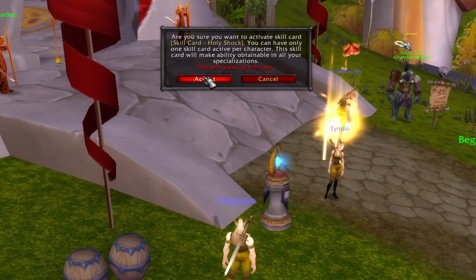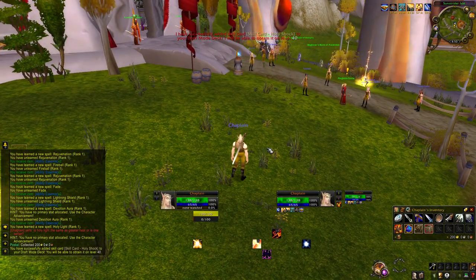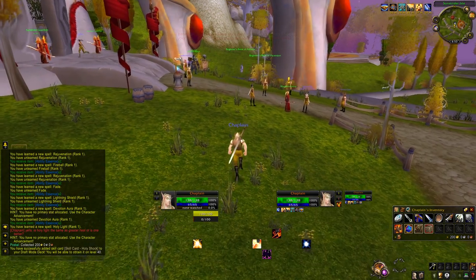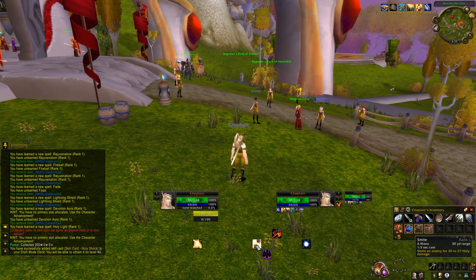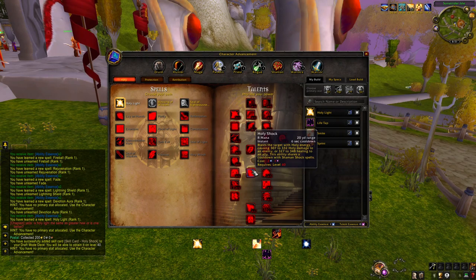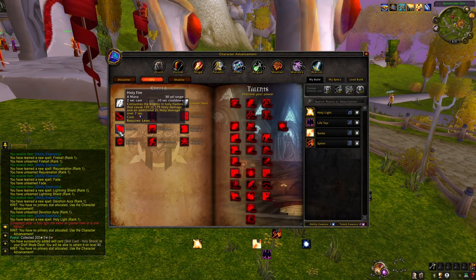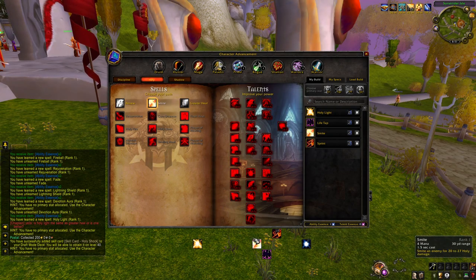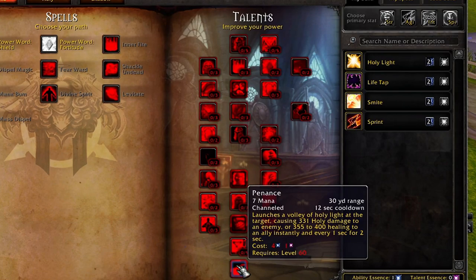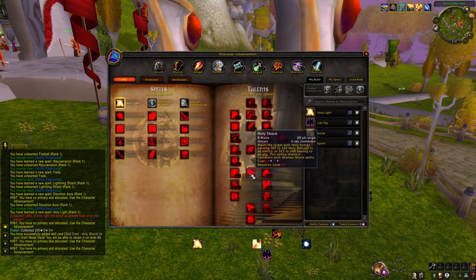Let's go ahead and just use the Holy Shock. Very nice - I'll now get it automatically at level 40. That's going to be a major power spike for me. The build I'm going to settle with is Sprint, Life Tap, Smite, and Holy Light. Ideally we would pick up Holy Fire, but I'm okay with just the Smite. Holy Fire can be achieved after level 20 and it's not completely outside of the realm of possibility for us to roll it. We're also going to go ahead and probably pick up Penance as soon as we can. But the main bulk of our damage and healing and versatility is going to come directly from Holy Shock.